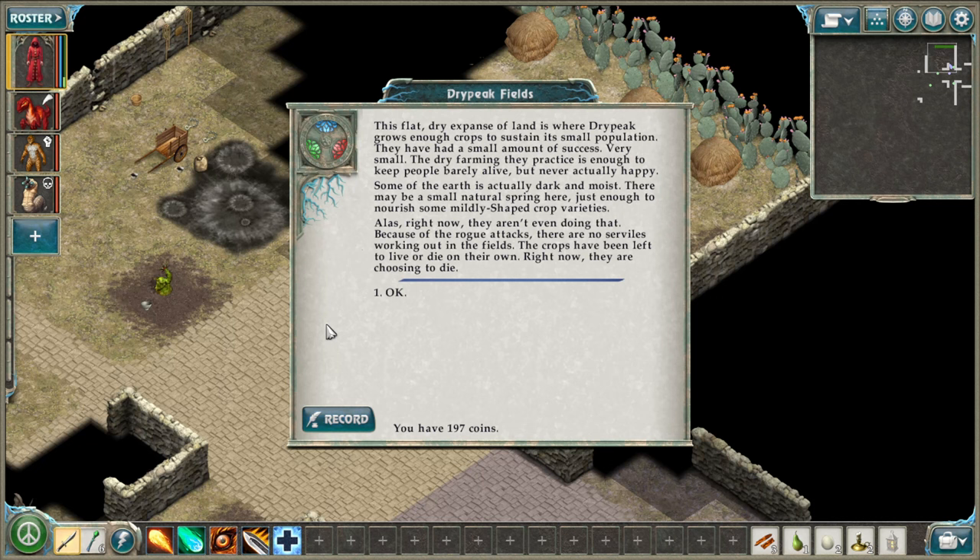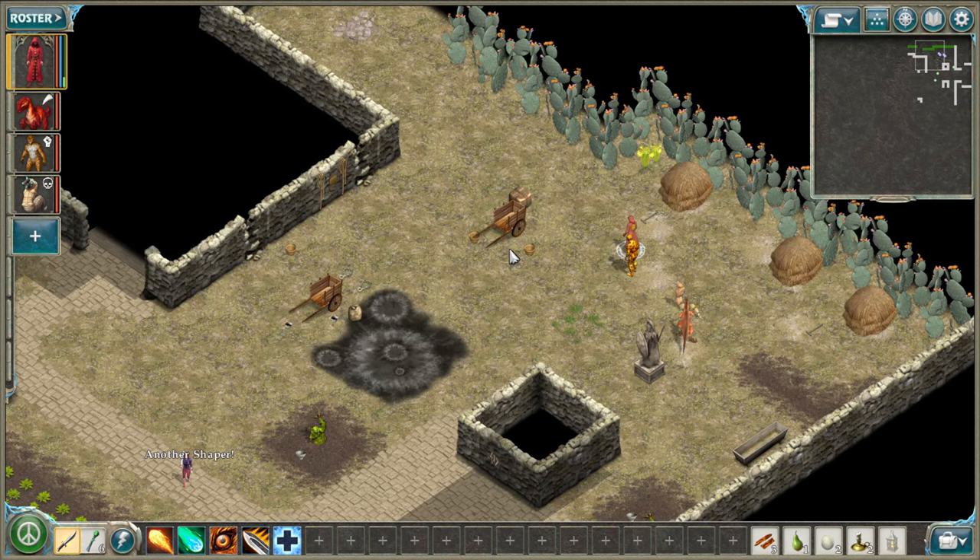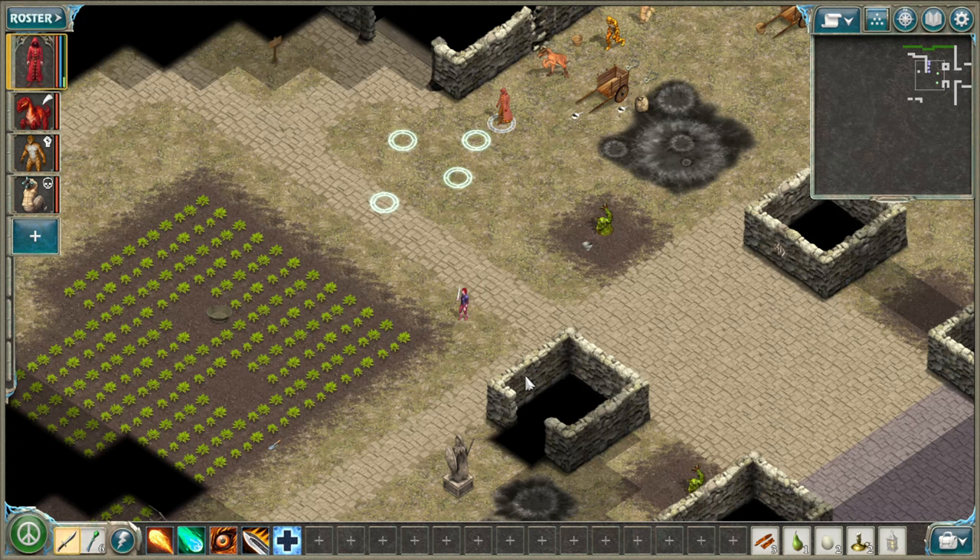This flat dry expanse of land is where Dry Peak grows enough crops to sustain its small population — with very small success. The dry farming they practice is enough to keep people barely alive, but never actually happy. Some of the earth is dark and moist with a small natural spring, nourishing some mildly shaped crop varieties. But right now, because of the rogue attacks, there are no serviles working in the fields. The crops have been left to live or die on their own. Right now they are choosing to die.